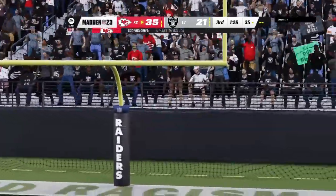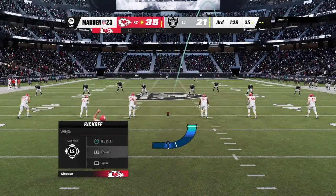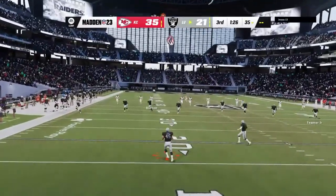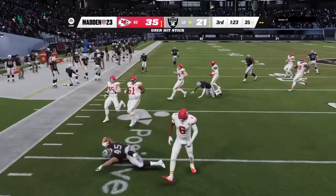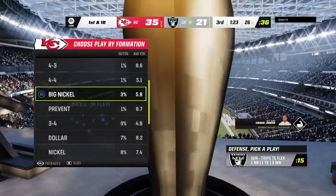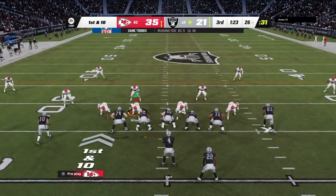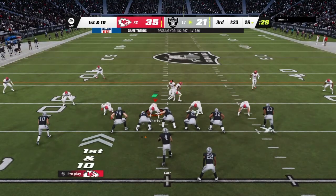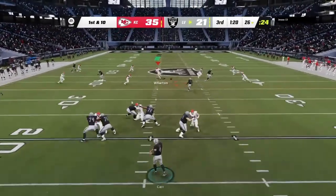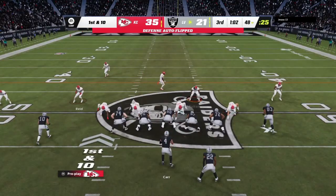Extra point by Butker is on target and the lead is now up to 14. Butker kicks it away. Fields this one up at the 17, takes it near the 26. The Raider offense sets to get this drive started — they did what they had to do to start the third quarter, cutting the lead with a touchdown. But the matching touchdown a moment ago puts us right back where we started at halftime. The problem: can they get better play from their defense while they continue to score on offense?